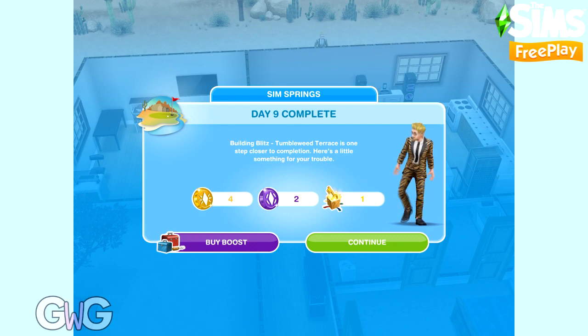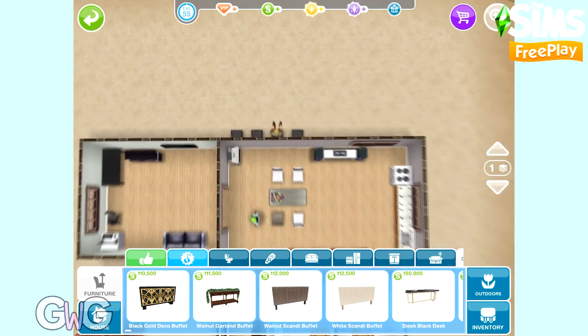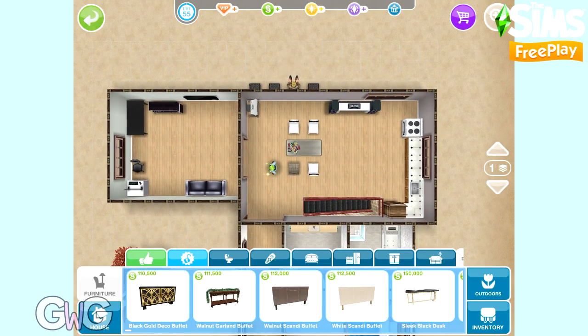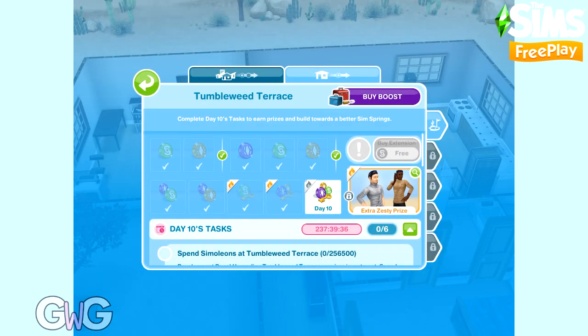Completing day 9 earns us 4 LP, 2 social points, and one mystery key. And it's time to get started on day 10, which is the final day.